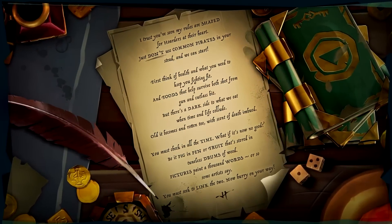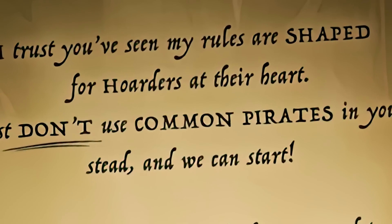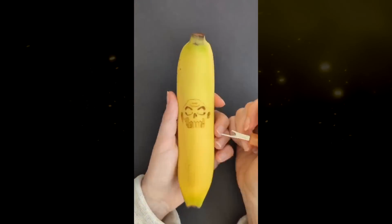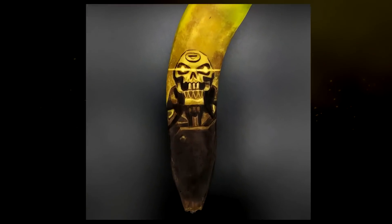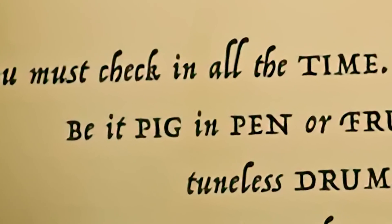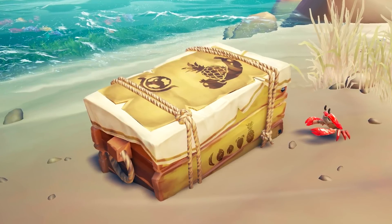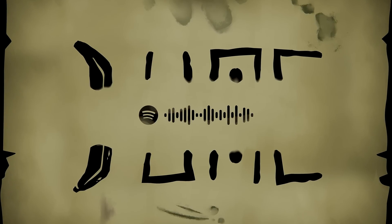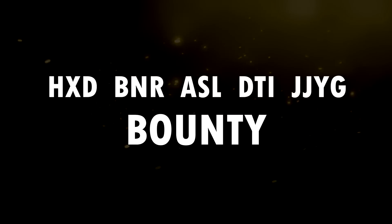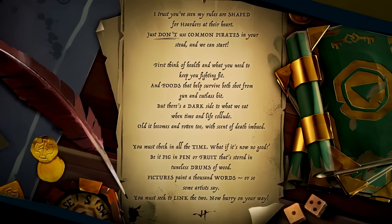GGs. But what use was the riddle on the page? Well, the bold text was pointing us in the right direction the whole time. 'Don't use common pirates' referred to the artist on Instagram known as Banana Bruiser. 'Foods and Dark Side' referred to the dark side of the banana where the ciphertext was displayed. 'You must check in TIME' referred to the timestamps of the glitches seen on Spotify. 'Pig in pen' referred to the Pigpen Cipher. 'Tuneless drums of wood' referred to the fruit crate's Twitter post. 'Pictures paint a thousand words' referred to the images found on the OneDrive. And 'you must seek to link the two' meant using the Pigpen Cipher and Vigenère Cipher to link them. And if you think that's hard, just remember — this is only level one.